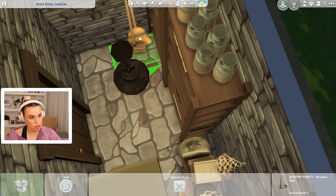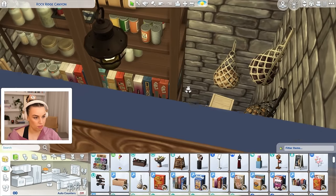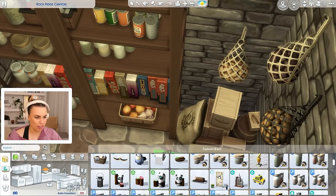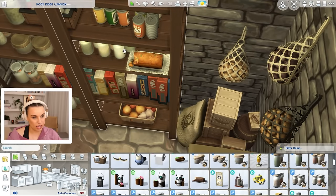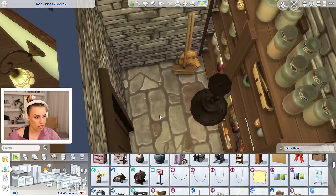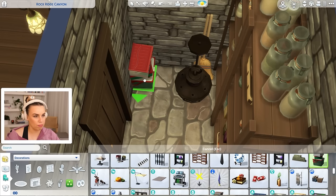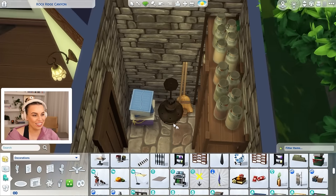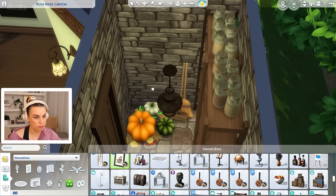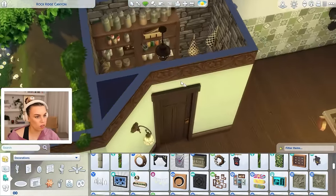I reckon you could even grow potatoes in an apartment - you can get potato growing bags that have a little velcro window, put one of those on your balcony with some soil and have them grow from there. I've also got these broomsticks. The other great thing about custom content shelving is that you can stack everything on them. You know how a lot of the Sims shelves you can only put a couple of things on and they don't fit into the slots? With custom content there are so many slots on every shelf you can just fit everything. This wallpaper is from the Home Chef Hustle Kit.